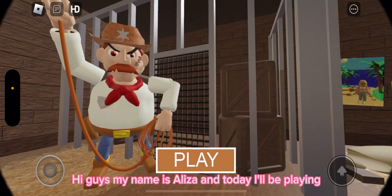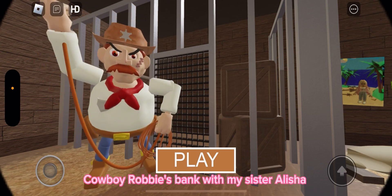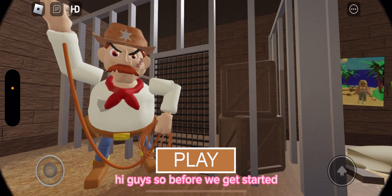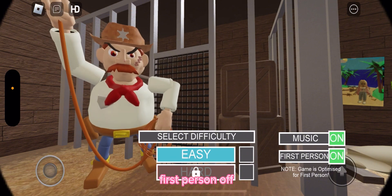Hi guys, my name is Elisa and today I'll be playing Cowboy Robbie's Bank with my sister Alicia. Hi guys! Before we get started, please like and subscribe. Let's go — click play. First person off, then easy. Okay, we're in!